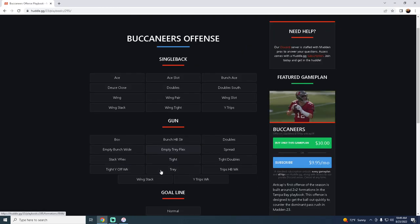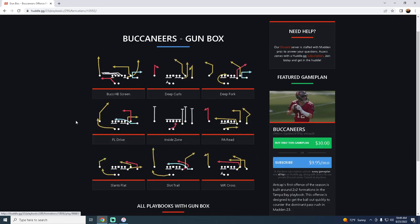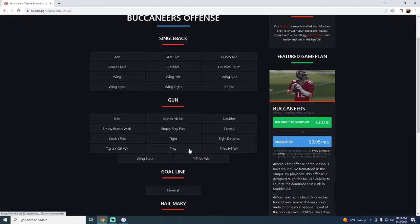Not only that, but Gun Box — used to be called Gun Flip Trips — is one of the best man-beating formations every single year. You have plays like Slot Trail, Deep Fork, and FL Drive that make this a really good formation. And as we learn how to block blitzes better and throw quickly to the flats, we can take advantage of what the defense gives us.